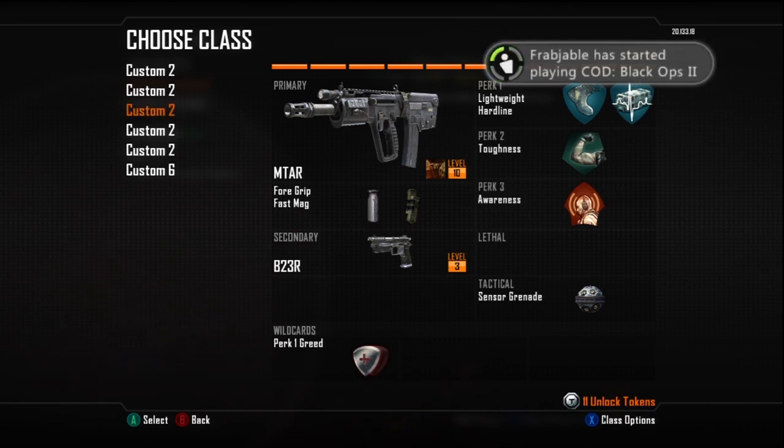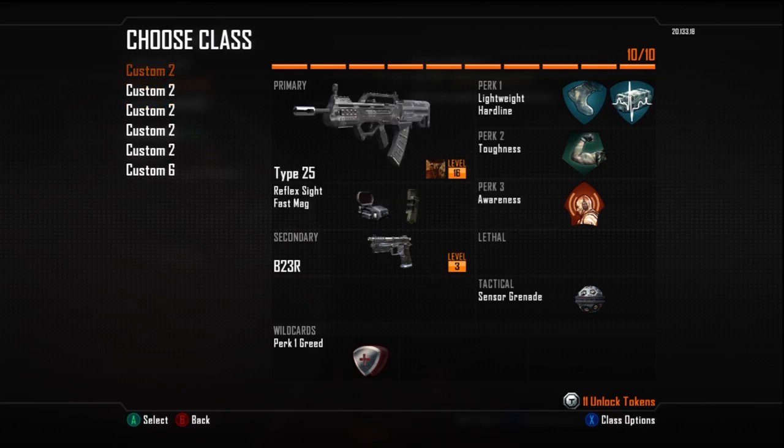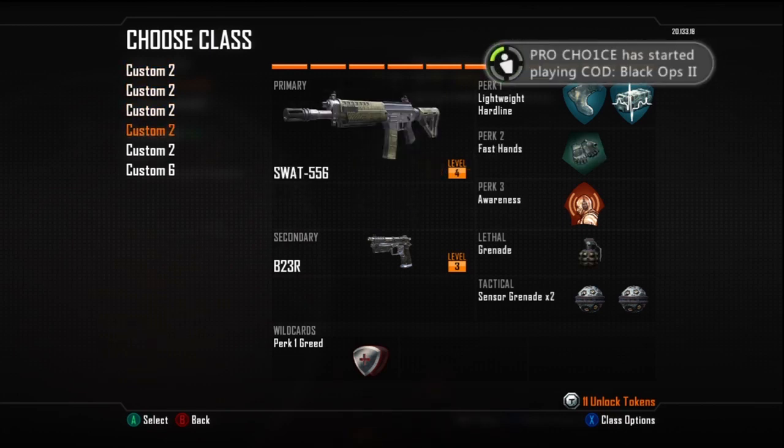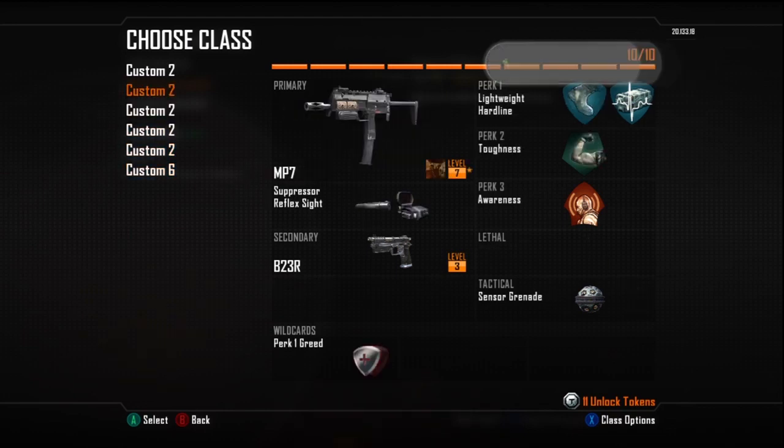When you get your gun to max level, you have the choice of prestiging it. Just to show you — I'm level 23 and I have a level 10 MTAR, a level 16 Type 25, and a level 9 sniper. I don't think it's possible to get those guns to that level in just 23 levels of playing.